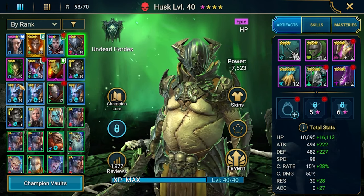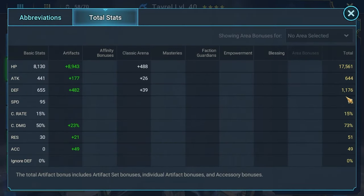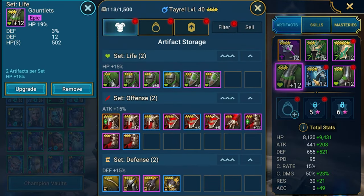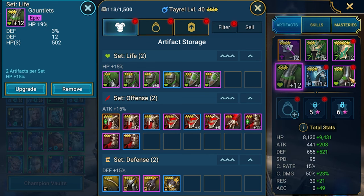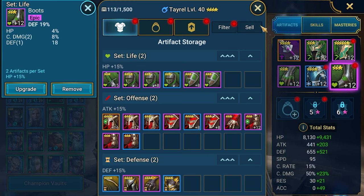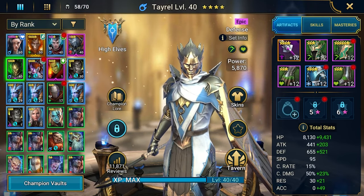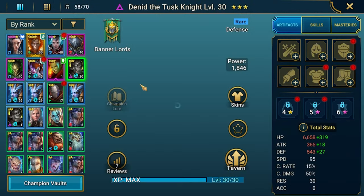For Tyrell, he's a little more tanky — defense is almost 1,200. His gear isn't the best either: three-star still, four-star HP and HP on gauntlet, some defense elsewhere. Nothing amazing, but good enough. Very solid defense and he will be very tanky.